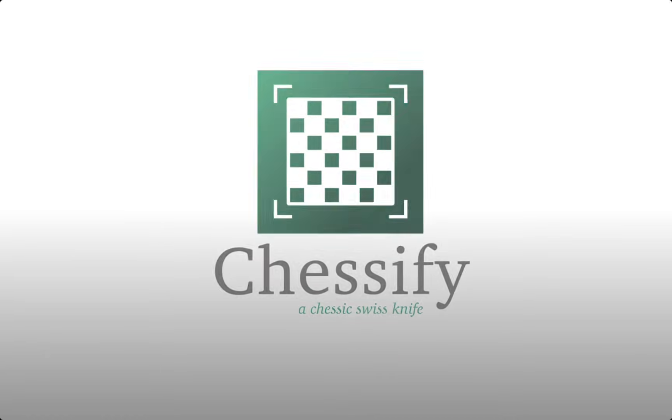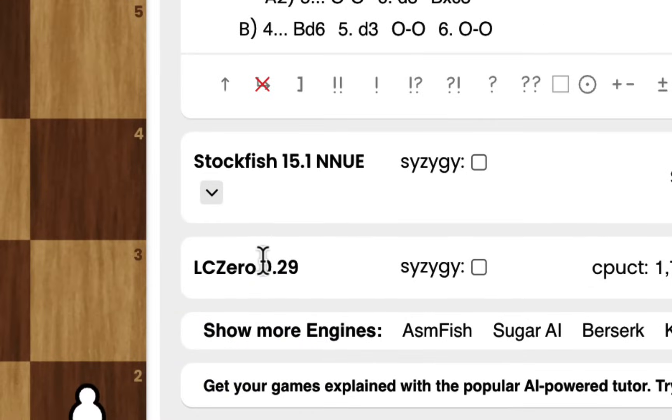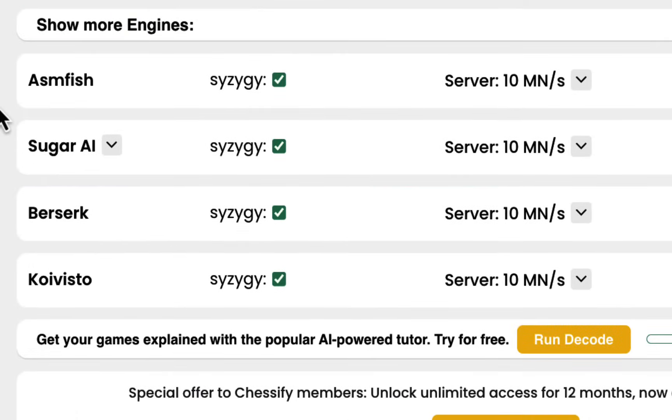How to Analyze. You can find all the engines on the right side of the chessboard. Here you can see Stockfish, LC0, and if you click on the Show More Engines button and scroll down, you'll see four additional engines.